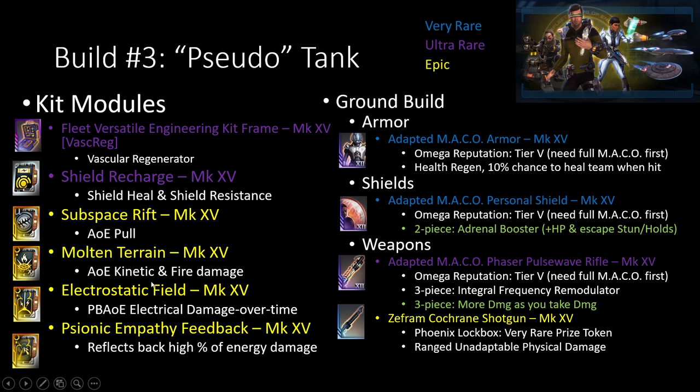Because this build is based around being really close to enemies at all times, the Zephyr and Cochran shotgun is very, very nice. I'm using the Adaptive Mako 3-piece just because the 2-piece is pretty strong for the heal as well as the 3-piece, because I'm actually really tanking inside the game now — so I'm dealing more damage as I take damage. It synergizes with this and is just pretty nice in general.